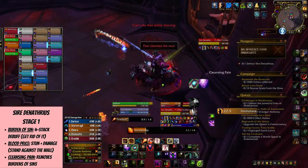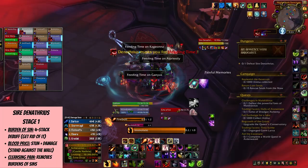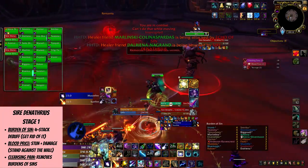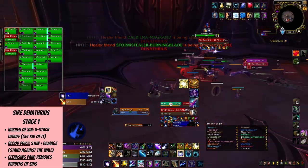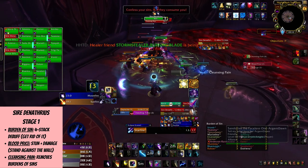There's also Burden of Sin, which is a four stack debuff that you'll receive. It deals a tiny amount of damage on its own, but it has some funny interactions with other abilities, which is why you want to get rid of it. There's a stun called Blood Price that happens throughout phase one where you'll fly into the air and get stunned, and whoever has the same number of Burden stacks as you will receive Shadow damage from you and get knocked away from the boss.